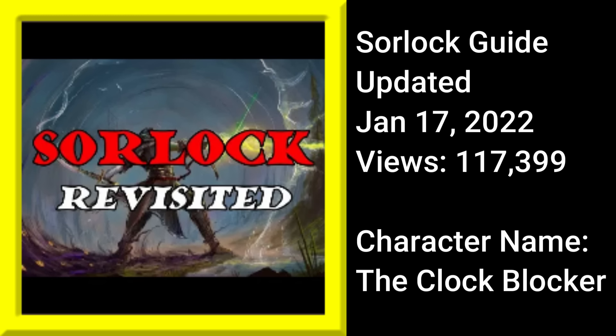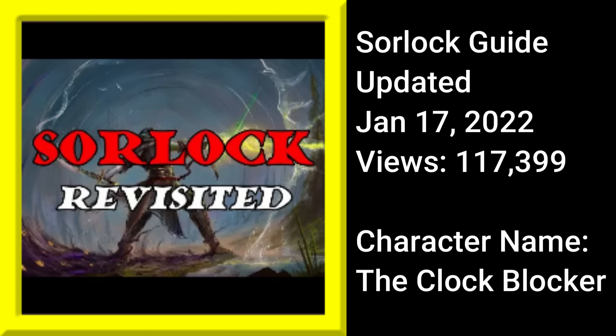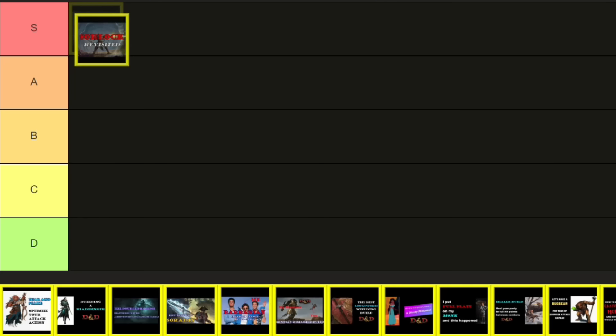So let's start on January 17th, 2022, and my Soarlock guide updated. My first Soarlock build was back in 2019, and the question that kept coming up with all the new subclasses, feats, spells, and racial customization options in Tasha's was: how would that change how I would build a Soarlock? Switching the Sorcerer's subclass from Divine Soul to Clockwork was going to have a dramatic impact on the spell versatility of the build, particularly battlefield control options to block enemy movement. So the character name, the Clock Blocker, just seemed like a gift from the heavens. Tasha's really did impact the build, with feats like Fae Touched, and then there's Monsters of the Multiverse and the Heron Gone Race for a big initiative boost. Spells like Tasha's Mind Whip and Summon Draconic Spirit from Fizzbins round out the spell selections. Views are really strong at over 117,000, and this is an easy S tier for the updated Soarlock.